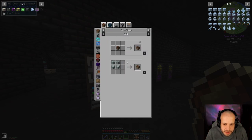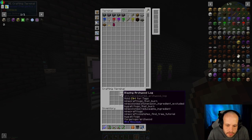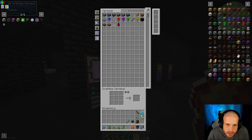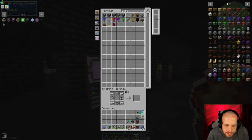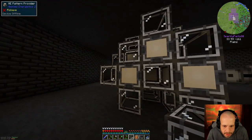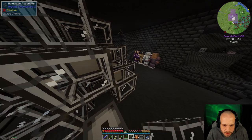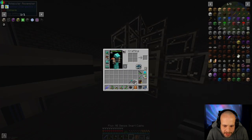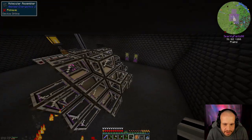We've got saplings for all of them so we can grow some more when we need them for our Ars Magica stuff. Make some more of these — we've got 16, we don't need 16 but we can expand this later. One, two, three — and we can put our last dense cable in here. That is all hooked up. That is using nine channels for the nine pattern providers, so that's good.